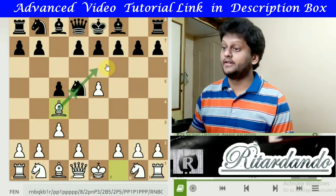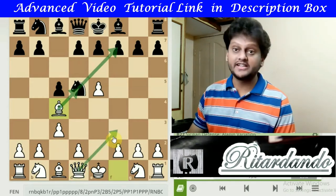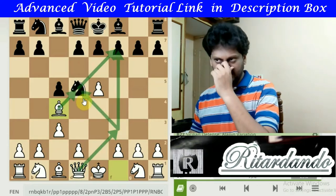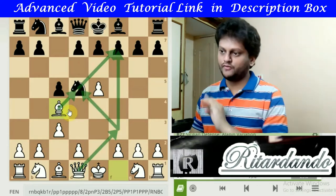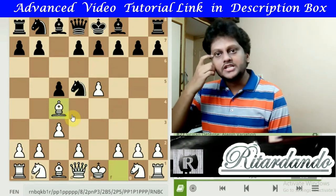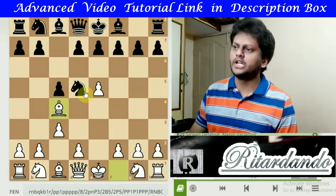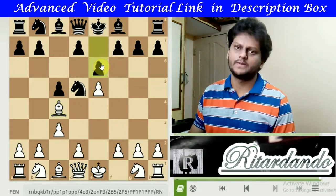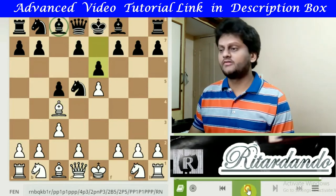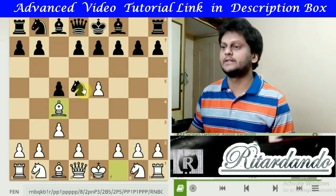The Bishop on c4 is also threatening the Knight on d5. So Bc4 is the best move for the Bishop. Now Black needs to safeguard this Knight. The Knight could be defended with a pawn move, however that blocks the other Bishop. So the Bishop gets blocked in that case.